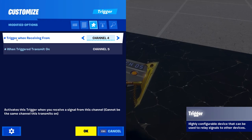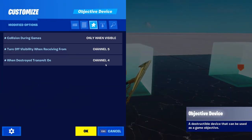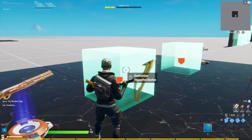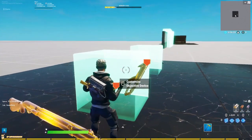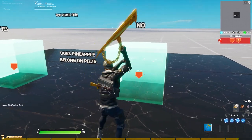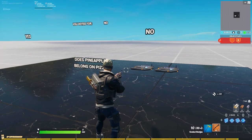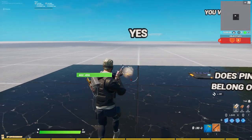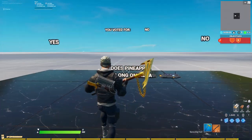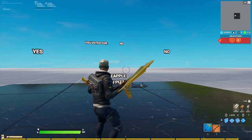What you want to do is take the output and put it into a trigger device — 'trigger when receiving from' — then put in channel 5, which is the turn-visible channel, so both will turn invisible. You already voted for one, so only the other turns visible and the voted-one is already destroyed. You can see here: if I hit it, it drops to 50, I voted, I get the shotgun, the other one turned invisible. No, pineapples don't belong on pizza.